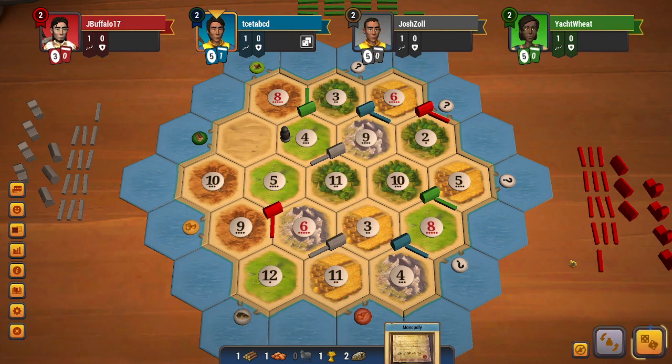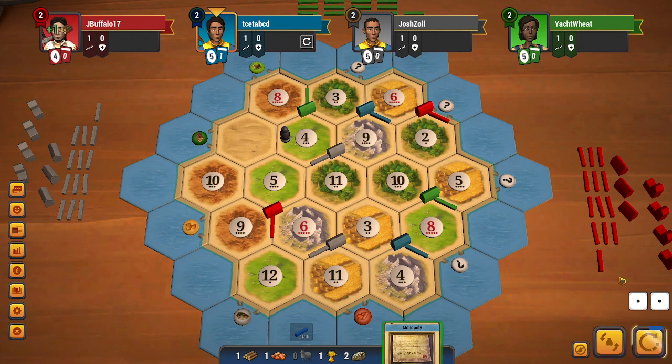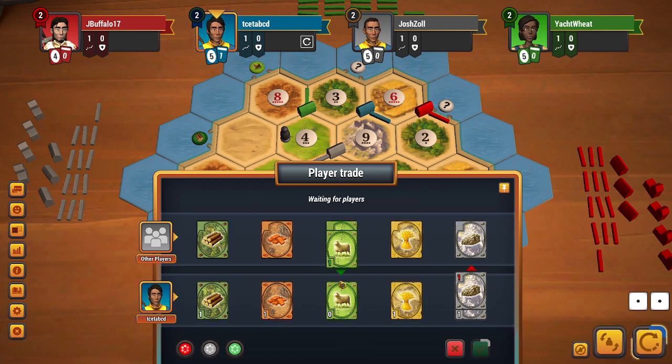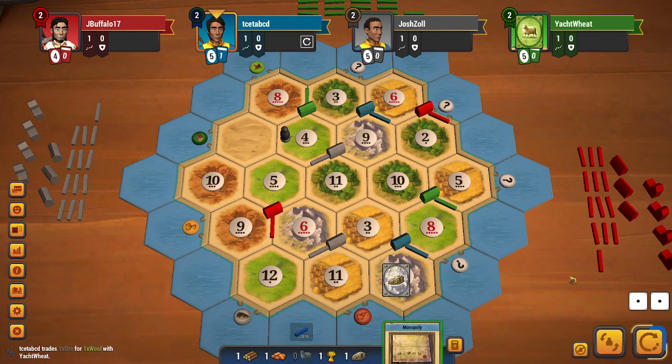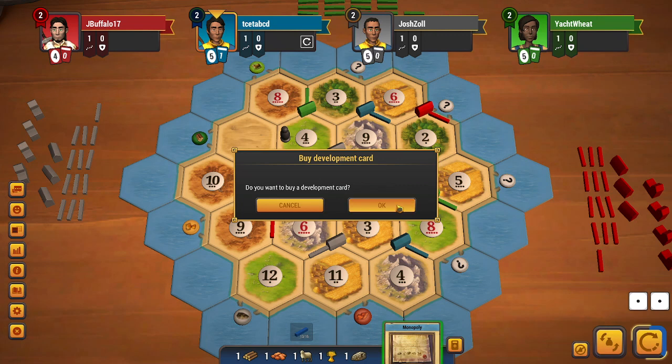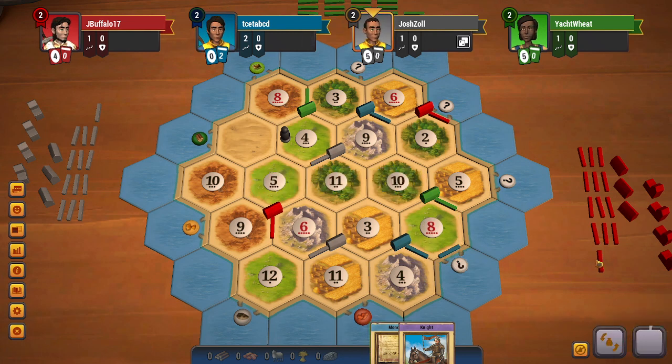Because of the three rolls I will be able to build a road this turn. I try to get a sheep for an ore — green does accept that trade. Although I will be giving a dev card to green, I will be getting one myself as well. I get a knight, which is completely fine. I will be building my road toward the 3:1 tile. If an 8 rolls, green will be able to cut me off. I believe green already started with a road in hand.